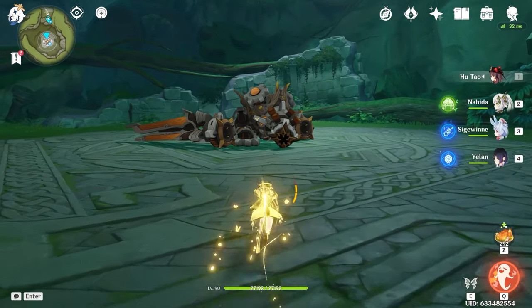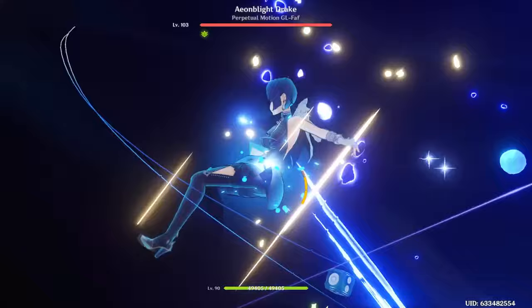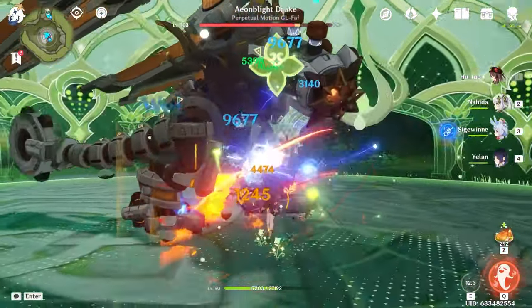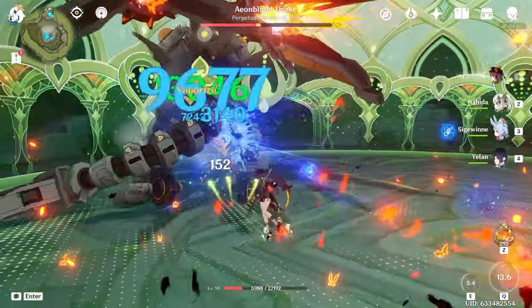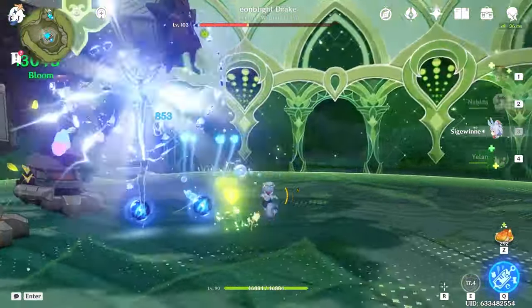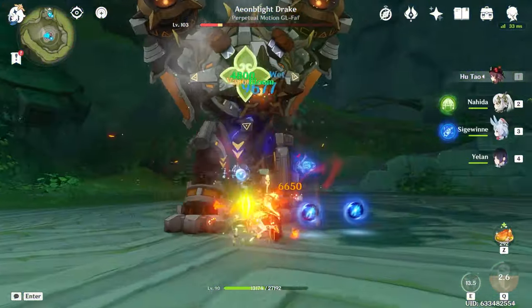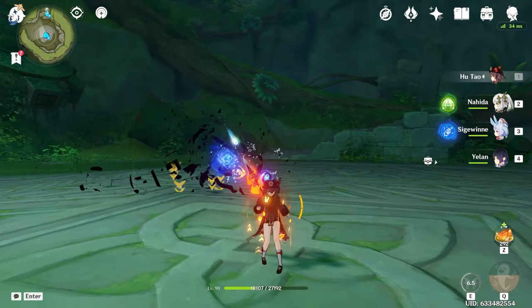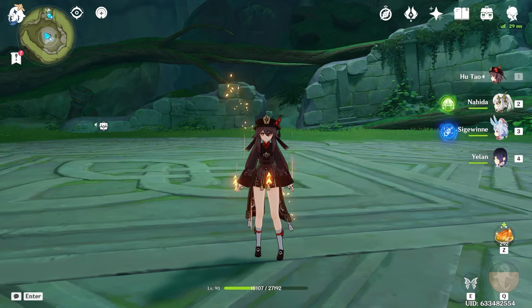Let's go ahead and see if we can blow up the Aeon Blight Drake just as well as we blew up the Primo Geovishap. 36k on those burgeons is actually kind of crazy — I love seeing those big numbers. He's going to start smacking around a little bit, so let's burst with Hutao and try to keep her alive. Yelon also vaporizes her damage a little bit, which really helps — something you don't really see with normal Thoma Burgeon teams.